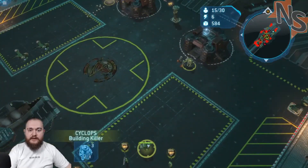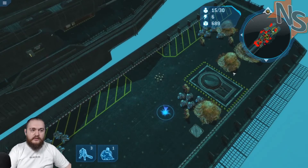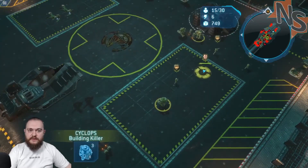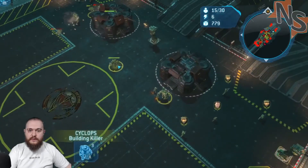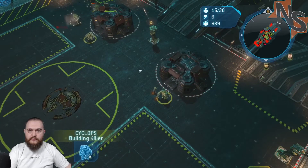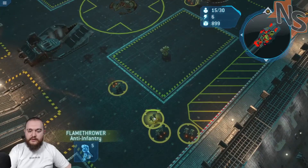Let's grab our Cyclopses and put them on two. So we got Forge and the Spartans on one, we got our Cyclops on two. We're gonna have these flamethrowers on four.